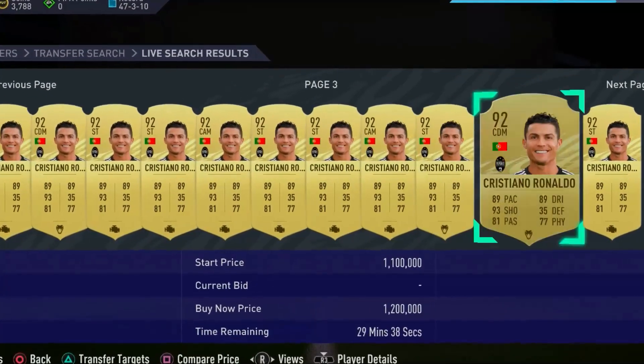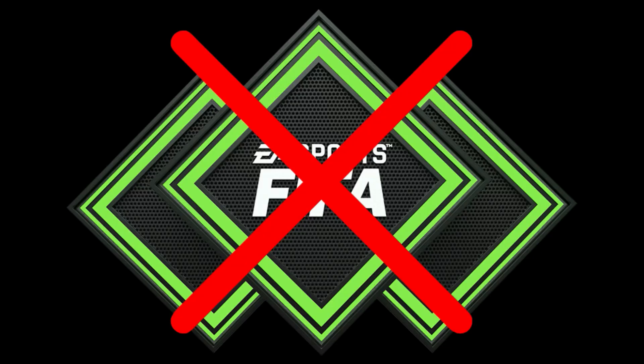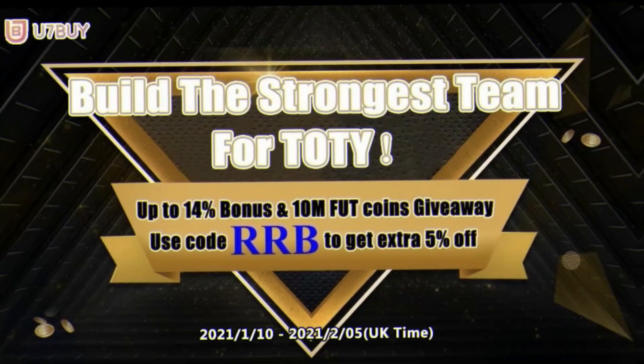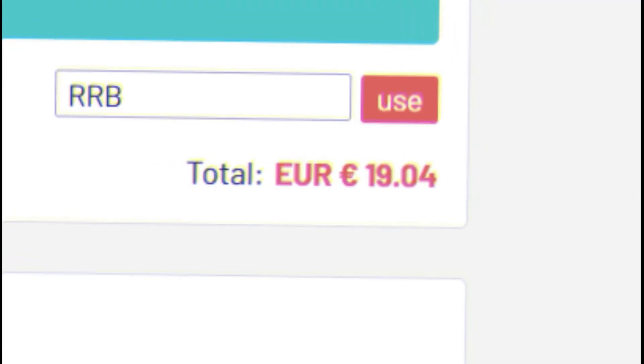Do you want to buy the best players in FIFA 21 Ultimate Team? If the answer is yes, don't buy FIFA points. Just head over to u7buy.com for your cheap, fast, safe and reliable Ultimate Team coins. During the Team of the Year period, there is a special 14% bonus and 10 million FUT coin giveaway. Make sure to use code RRB at checkout for 5% off.